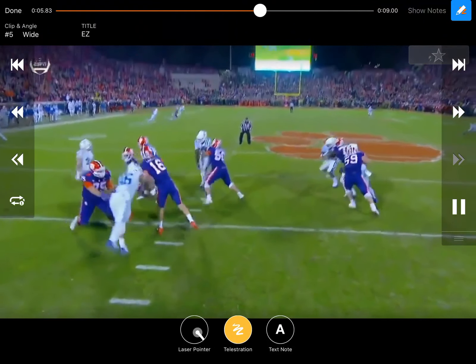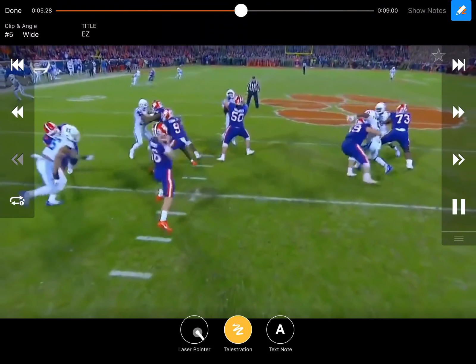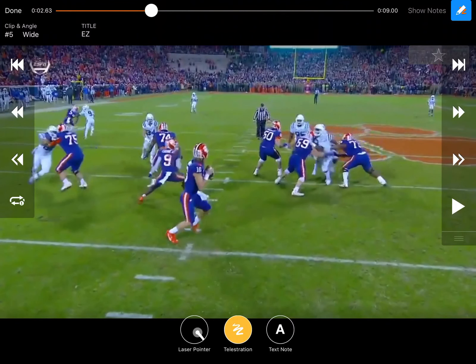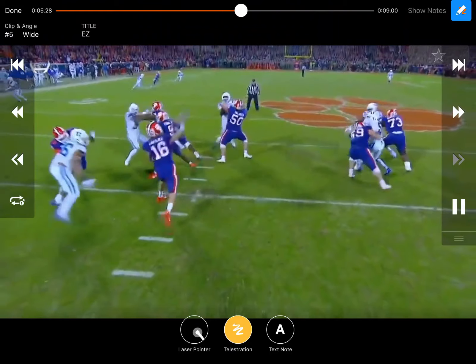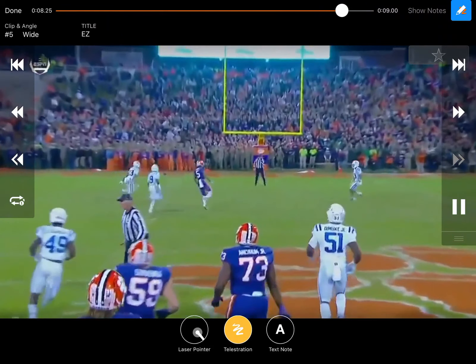Driving it to him in the middle of the field — a lot of times you've got to have something over there on the other side to hold that backside safety so he can't get over there. It's the receiver's job: he's got to beat the underneath coverage and he's got to beat the safety. The quarterback's also got to defeat the backside safety some way — with his eyes or with something else.